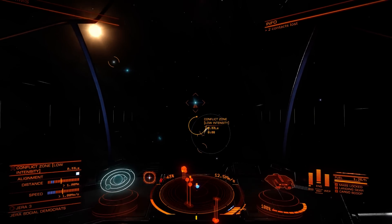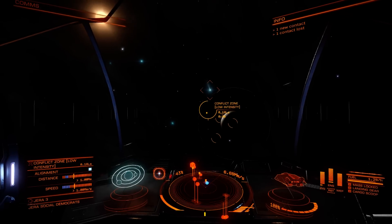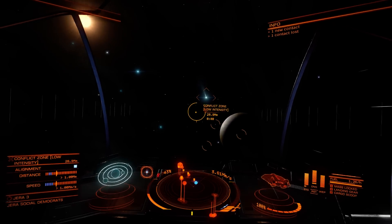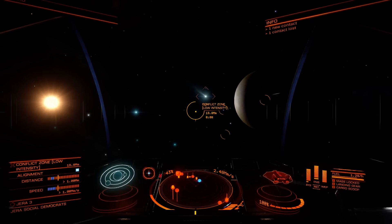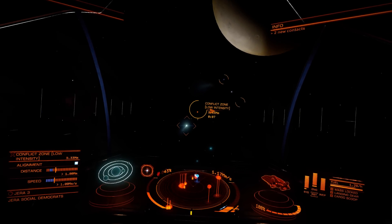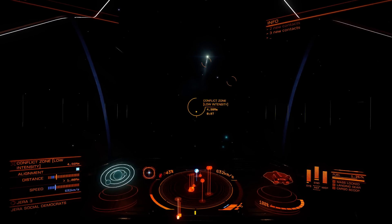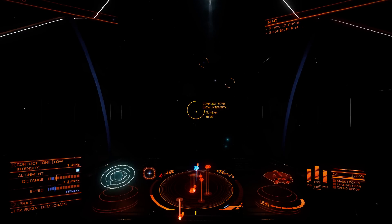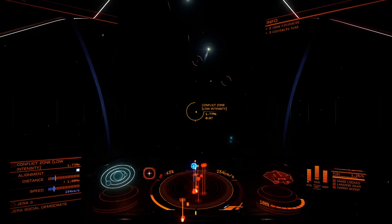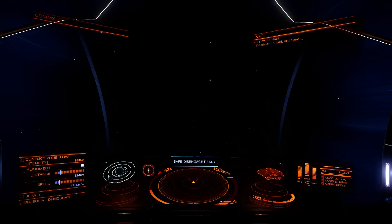There is an unidentified signal source there. That ship looks like it's approaching - yeah there's a port here, so that ship may be approaching the port rather than the conflict zone. I must admit I am feeling a bit of trepidation here, because I really don't want to lose close to 600,000 on an insurance claim. But I have a feeling that is going to happen. Here we are.